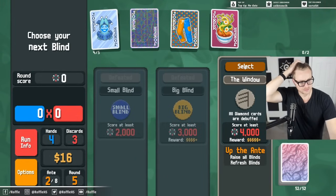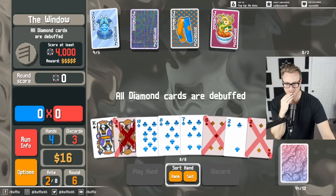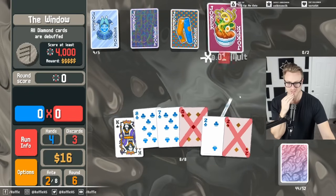I want to run with two Blue Jokers, the minus two hand size, plus 300 chips, and a couple other jokers on Plasma? Yeah. Stuntman is really, really good on Plasma.